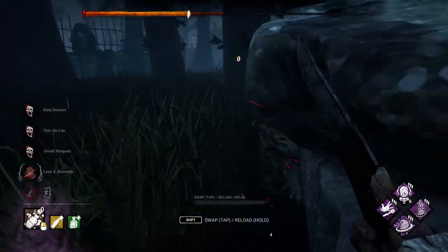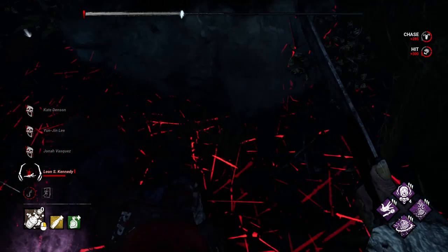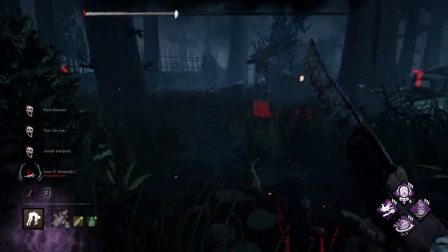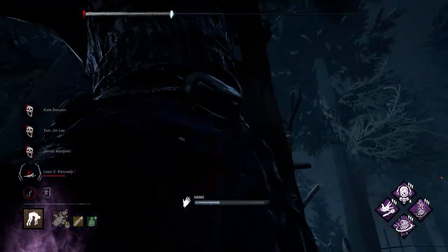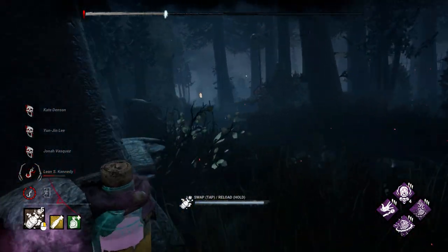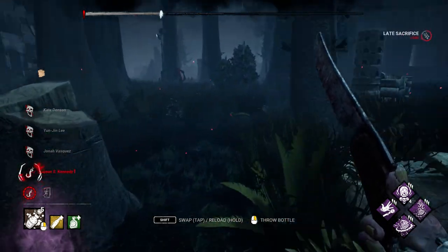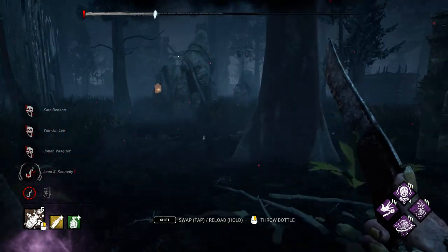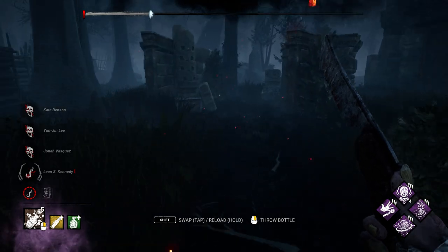He's on the other side — we're going to turn around. This rock that we just went through is a pretty good rock for most killers. Survivors aren't going to be able to see the red stain as easily through something like that, so you can mind game that pretty easily. Well, that's it. That was a pretty standard clown match. If you have any questions about clown, put it down in the comments below — I'd love to help you out and help you play a better clown.